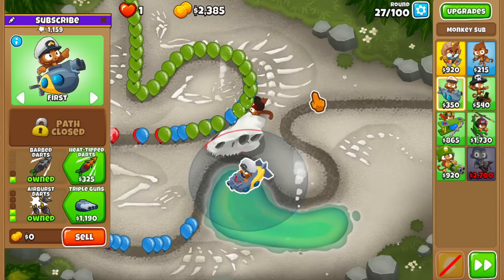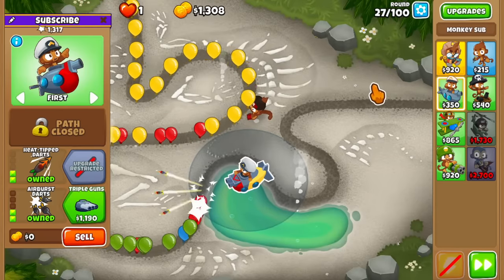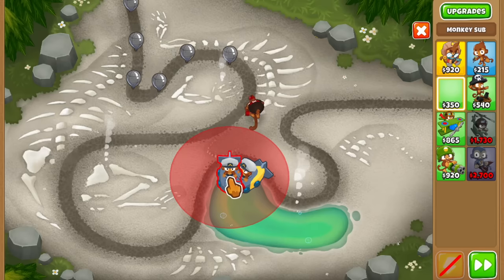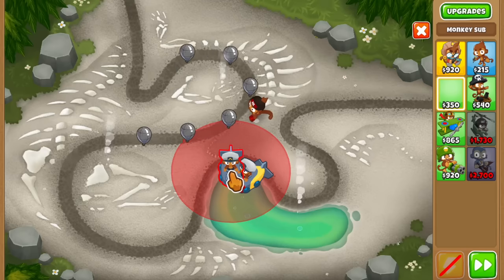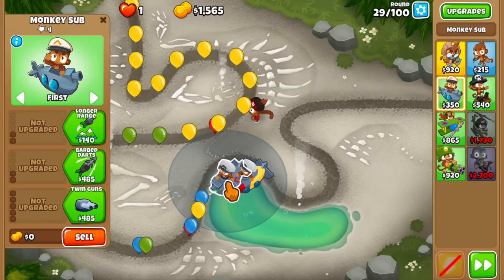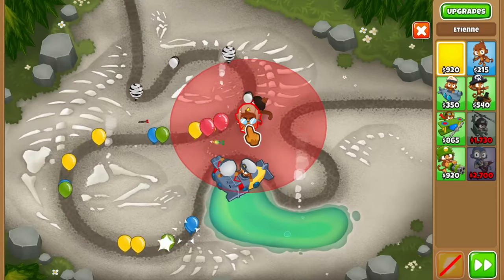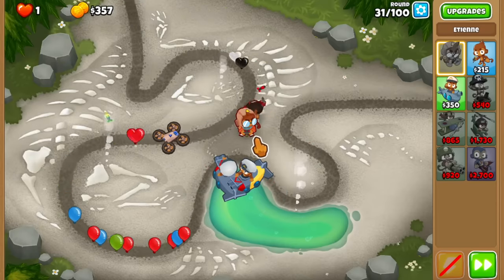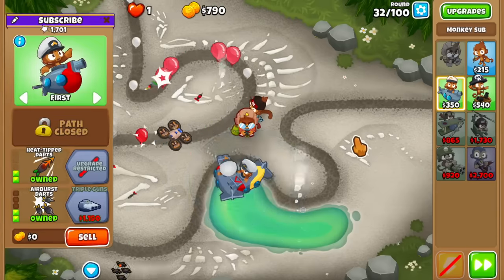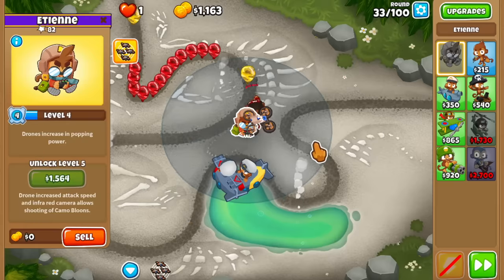Round 27 lead bloons incoming — I'm going to upgrade this to 0-2-2. I want to reposition the sub because it doesn't reach the track. I think I found a better spot, and yes, it does reach — okay, so you're the man now, you're the sub commander. We also need to get Etienne as soon as possible. We need camo detection since these subs won't have advanced intel, and the advanced intel subs can't pop lead bloons anyway.